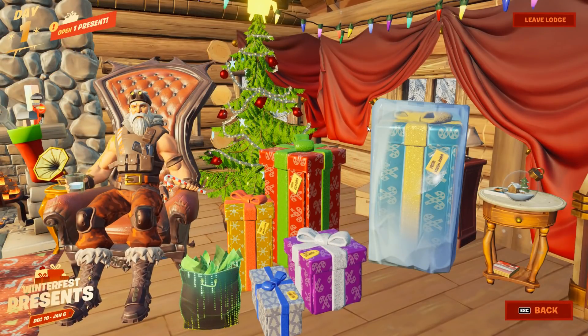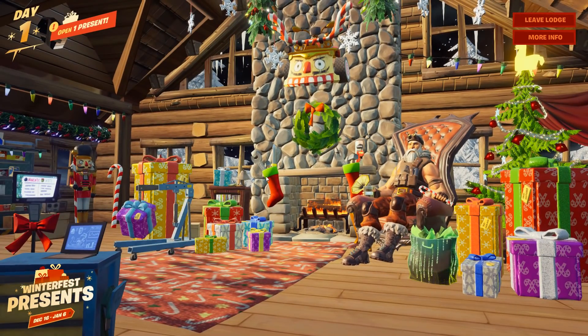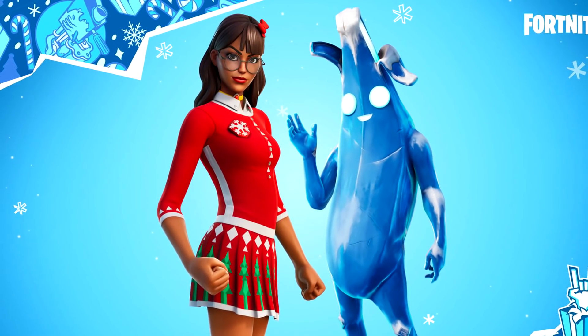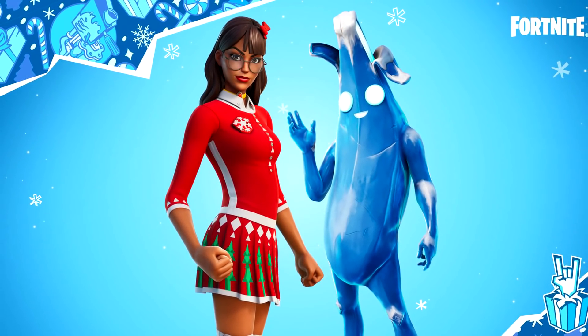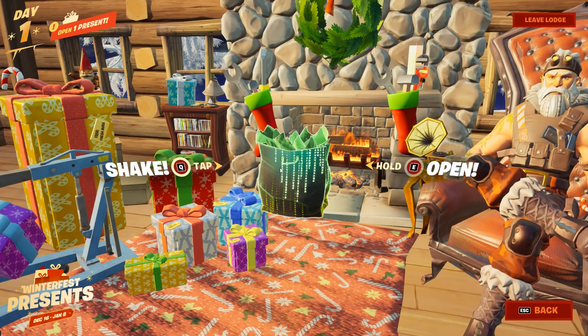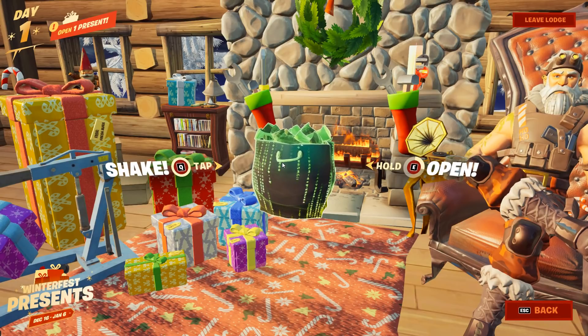Obviously because of the ice cube and because it's blue as well. I'm assuming that these will be openable on Christmas day or close to Christmas day — maybe one's Christmas Eve, one's Christmas Day. But that's how you actually unlock the Isabella skin and the Polar Peely skin once we can open them. In this video today I'm going to quickly open up my first present, and it has to be the matrix one because it just looks the coolest. So I'm going to go ahead, open it up and let's see what we get.